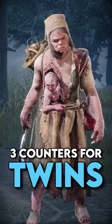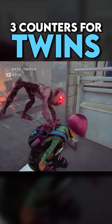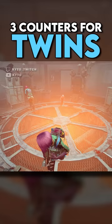Here are three quick tips to help you counter the twins. The best counter to the twins is to work in pairs. This makes it so that if Victor is chasing you and one of you is injured, you can easily take the hit from Victor so it forces the killer back into Charlotte. And if you're both injured, you can stay near Victor so when he downs someone, you can easily kick him and maybe even pick up the survivor before Charlotte gets there.